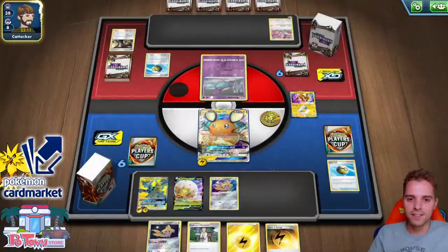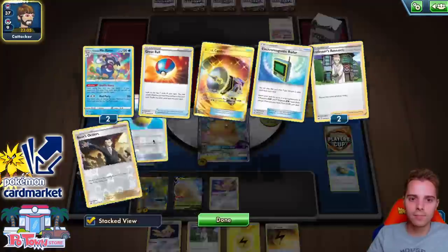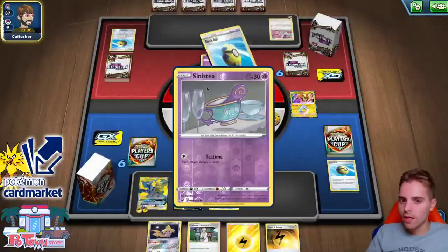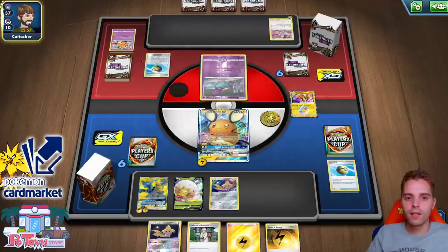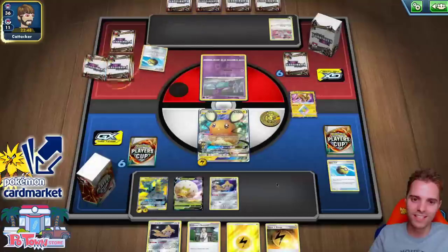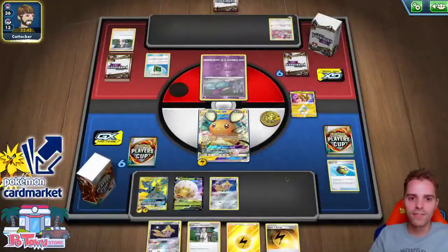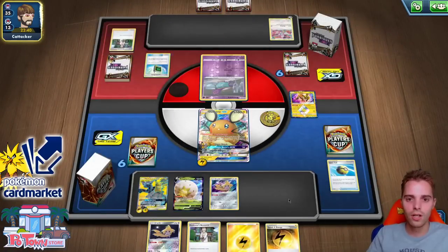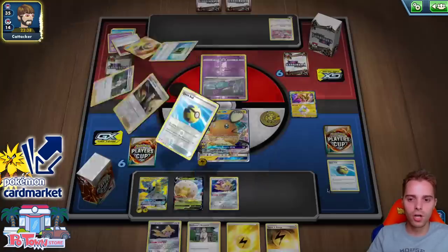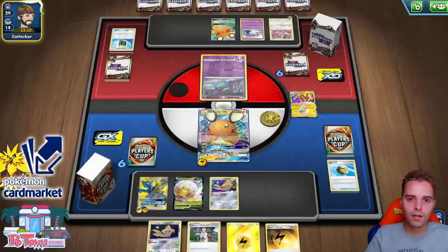Is he going to use a two-prizer? Little Dedenne in hand — maybe he has Polteageist and doesn't play two-prizers. We need to take care of that Sinistea right away. Quick Ball, get rid of that, get another one — maybe another Sinistea. Maybe he's afraid of using Sinistea because we have two Zigzagoons and three Scoop Up Nets — that's five total pings, unfortunately not quite enough. Electromagnetic Radar — bring in the Dedannes. That gets us two prize cards. We need to find a Big Charm — Big Charm onto Picarom for durability. Put damage onto ourselves, get multiple prize cards in the process, and we should be okay.